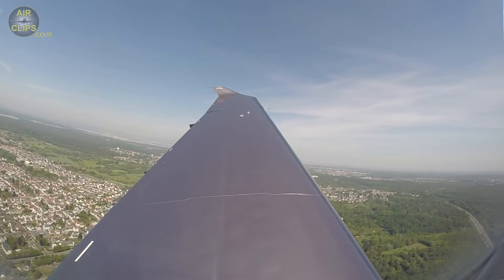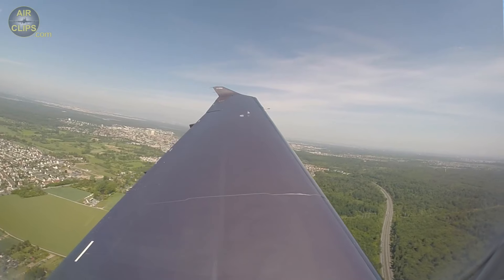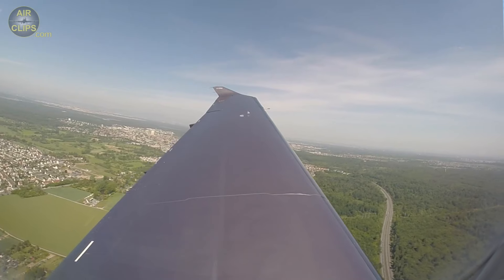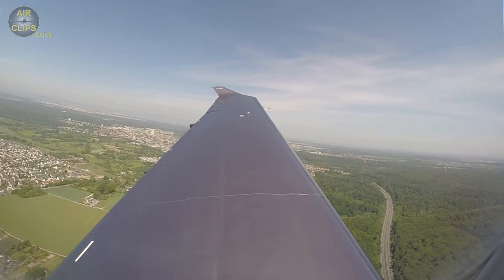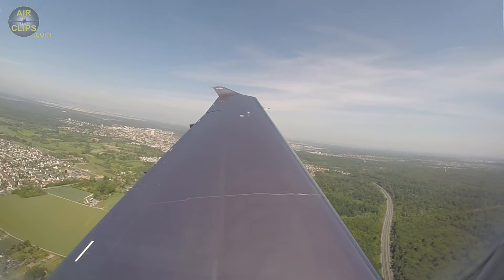Put the autothrottle in from 50% on — it's going to take over by itself. Takeoff power is set and indicated, airspeed becomes alive. 40, 50, 60, 70, and rotate. We slowly rotate.